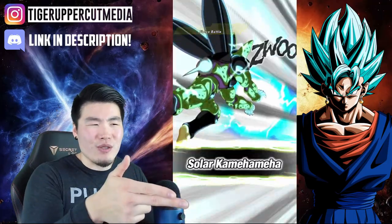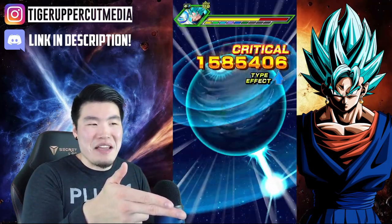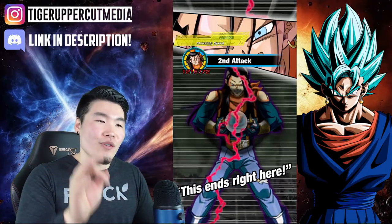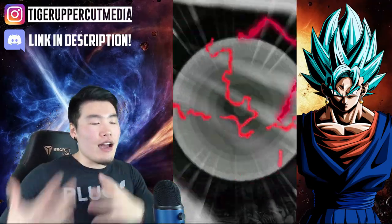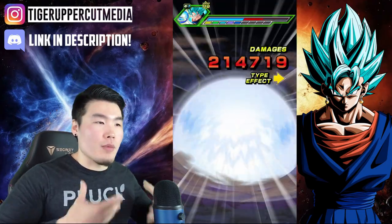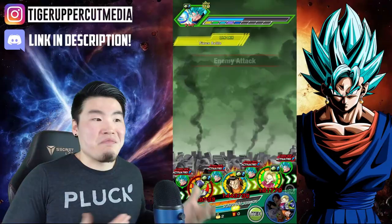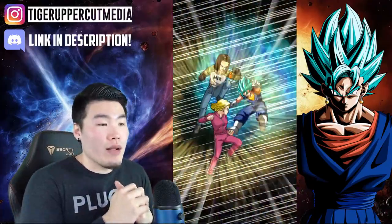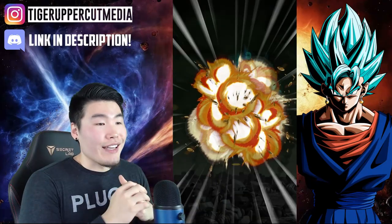He just tanked that hit for 23 damage — that's crazy. 2.3 million attack stat. Of course, Vegito Blue does have higher defense, so he's not going to be hit for as hard as some other bosses or enemies might be. But we crit him for 1.5 million — I'll take it.